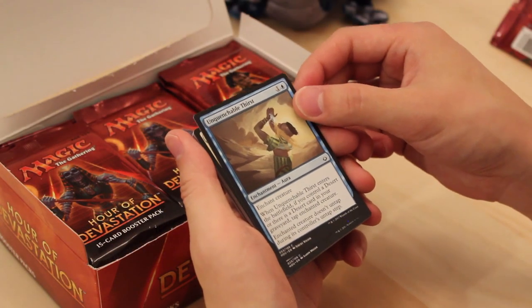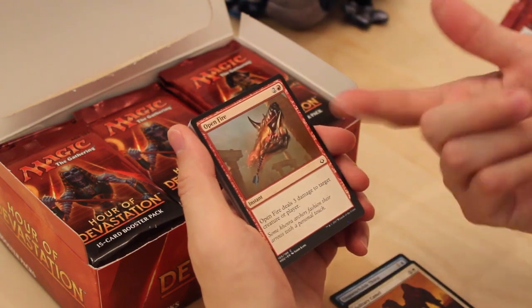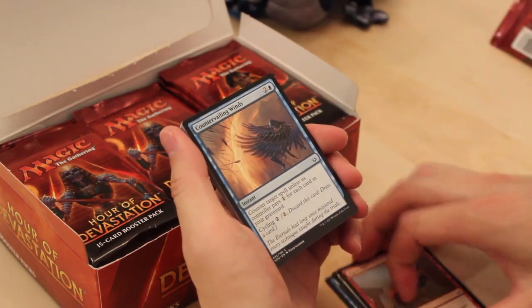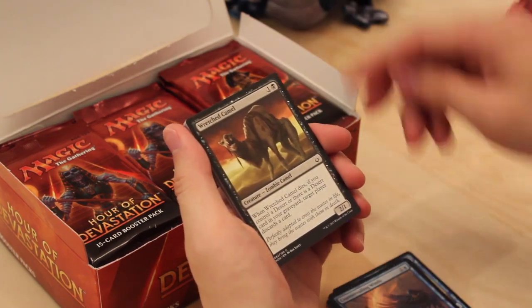Unquenchable Thirst — good blue removal spell that has synergy with Deserts. Solitary Camel. Open Fire — good red removal spell, very high pick, probably pick one pack one would be fine. Countervailing Winds — fine cycling counter. Another Desert synergy card: Wretched Camel.